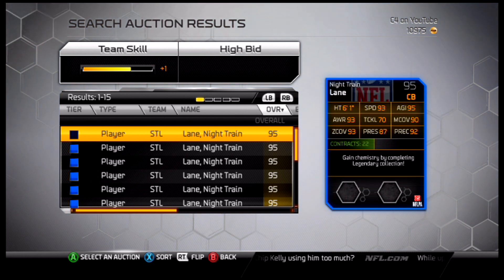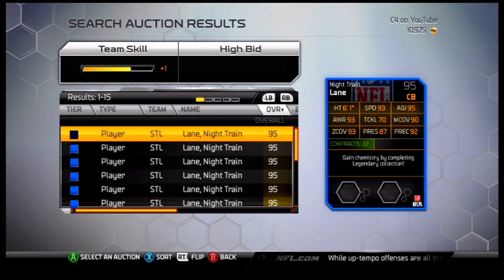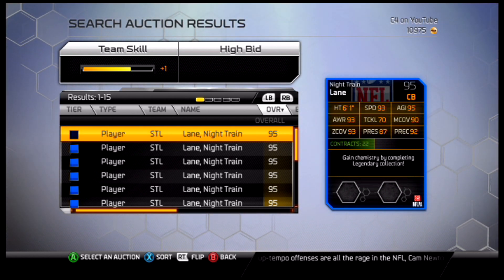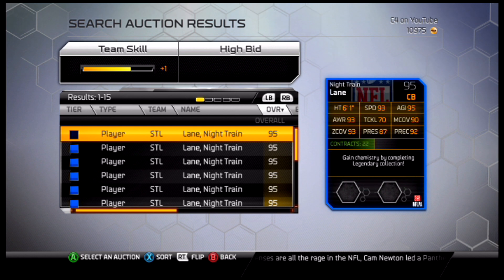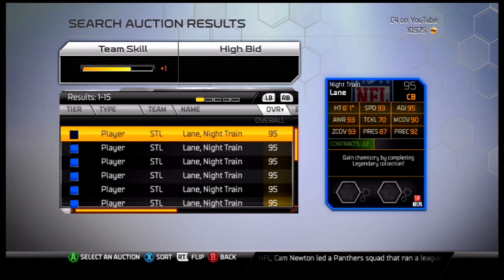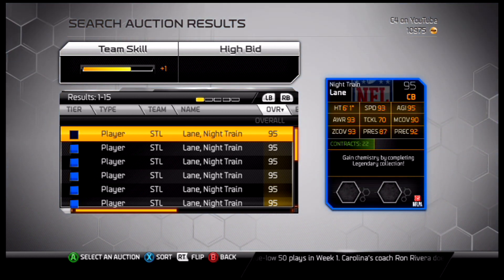6 foot 1, good speed and height. 93 speed — insane speed. 93 awareness. 70 tackling, so he's one of the best tacklers. 90 man, 93 zone, 87 press. This guy is insane, has every single thing — the height, the speed, 90 and 93 in coverage, and 70 tackling which is better than most corners in the game.